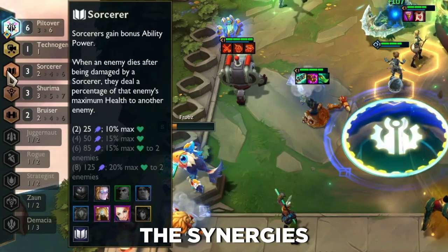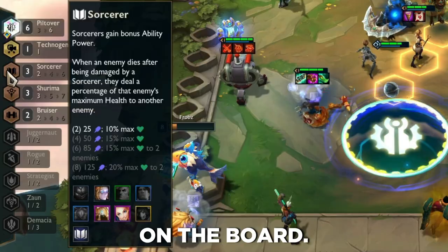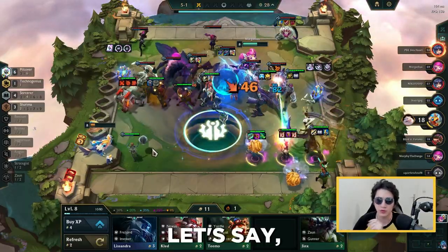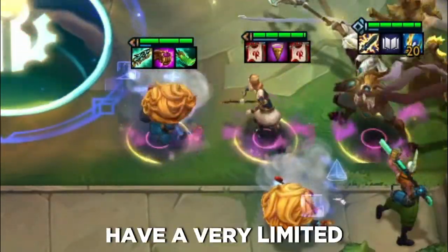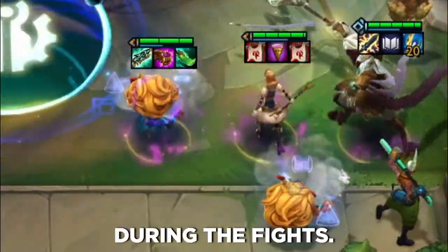Make sure to activate the synergies of your best units on the board. If your main carry is, let's say, Lux, and she has neither Demacia nor Sorcerer activated, she will have a very limited impact during fights.